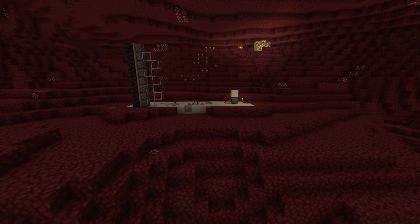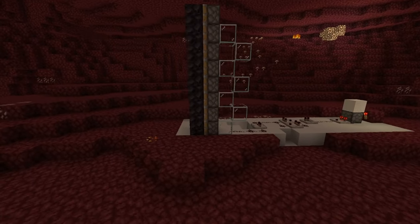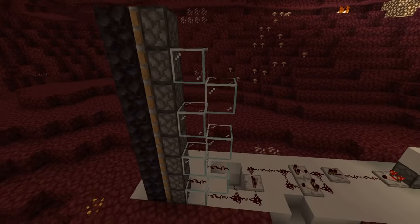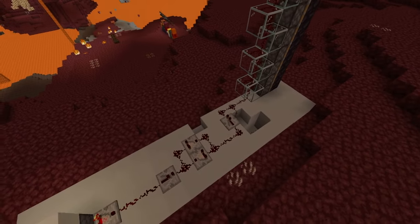From here, what you want to do is figure out what you want to do to get in. I opt for a piston door like this, using a glass column in order to get the redstone signal up. Feel free to pause. It's not the best redstone — I'm not an engineer.